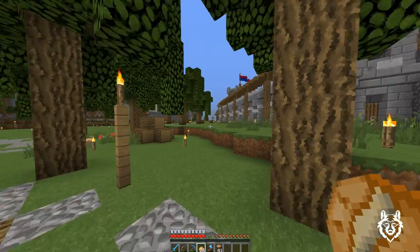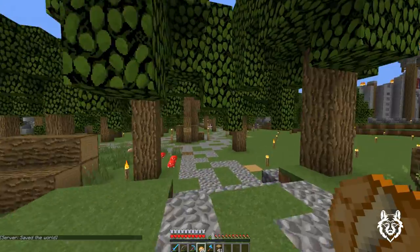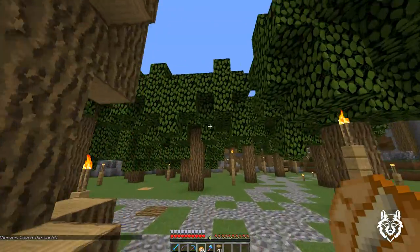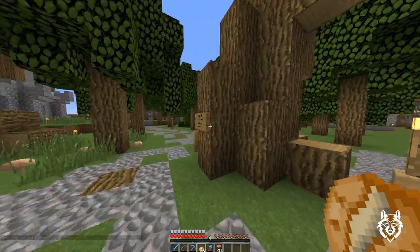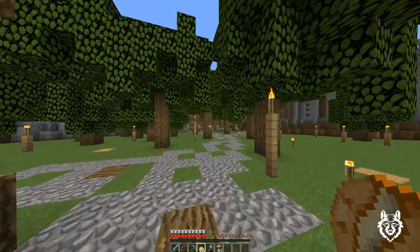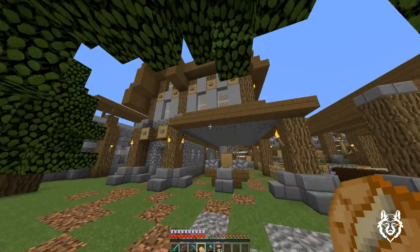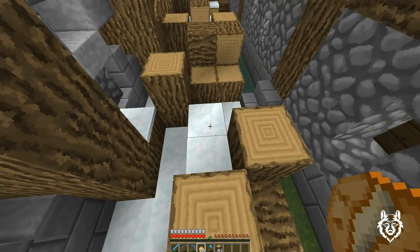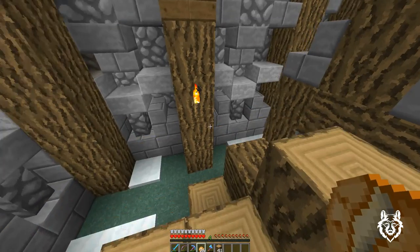We're back in Fallkirk - we were in Free Range last time, but we're back in Fallkirk. This is the forest they've been working on, and here's the log mill and the dock. We got the docks that way and the log mill. I came in because they were finishing it - Zombie in Orlando was working on it - and it looks pretty good. They put some logs back here because it kind of looked weird. My FPS just went crazy.